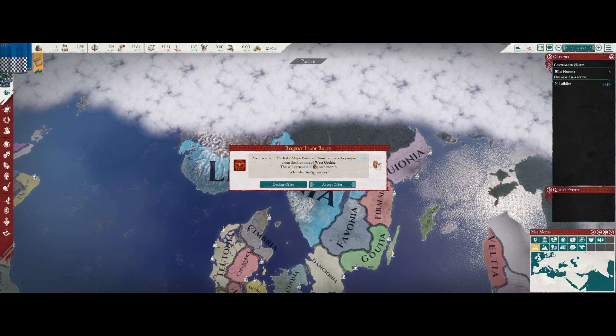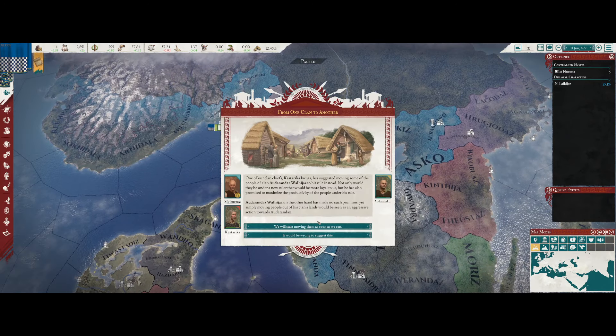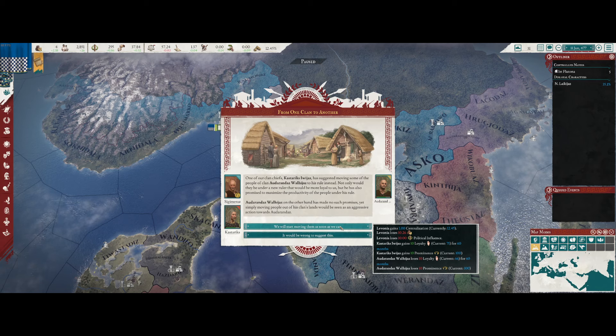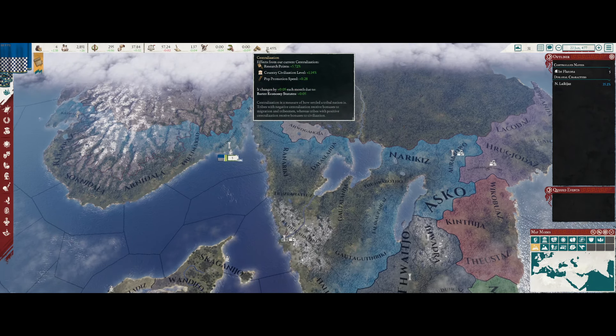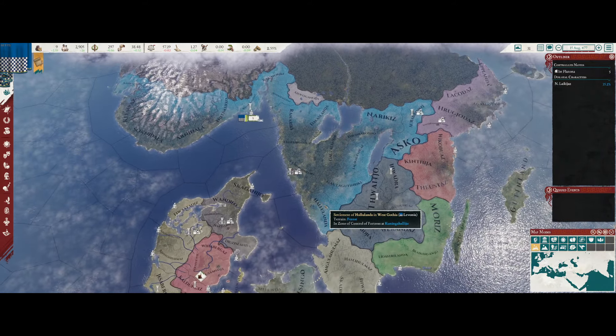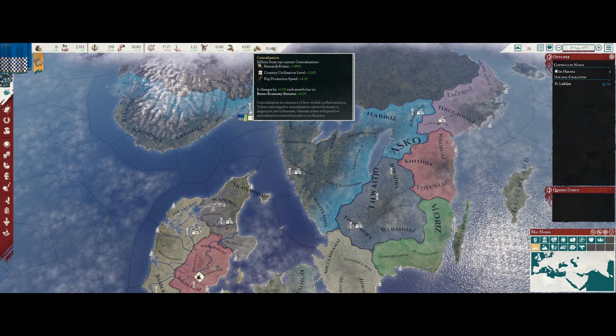Rome wants to trade with us - they want to import our Furs. We can move some citizens around to gain centralization, but it will cost us money and political influence which we don't have. So I'm going to decline; we'll lose one centralization but we'll regain it eventually. The higher centralization is, the more civilization level you can have.